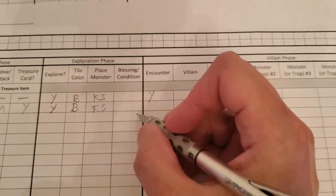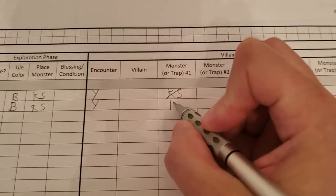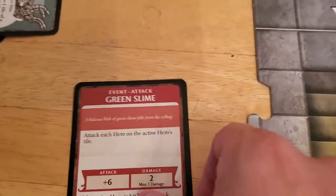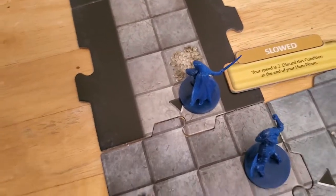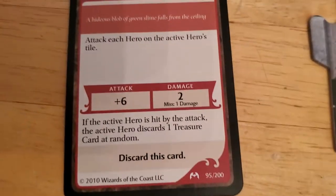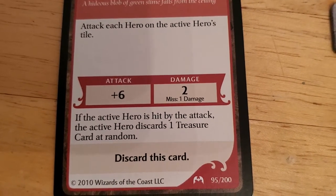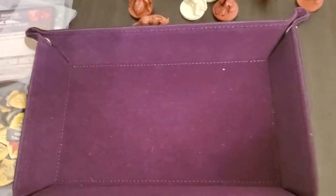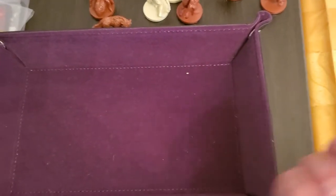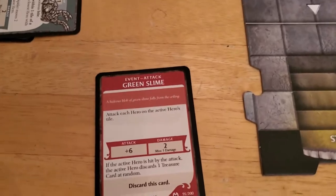No blessings or conditions for him to worry about. We will have an encounter — that previous cobalt skirmisher is dead but a new one takes its place. The encounter drawn for Arjun is green slime: attack each hero on the active hero's tile. Luckily that's just Arjun, because Alyssa is on the other tile. It's a plus six attack — if it hits, it does two damage; if it misses, it does one. But if the active hero is hit, they must discard one treasure. Let's hope this misses. We need to roll a ten or lower. The roll hits, so that's two damage to Arjun.